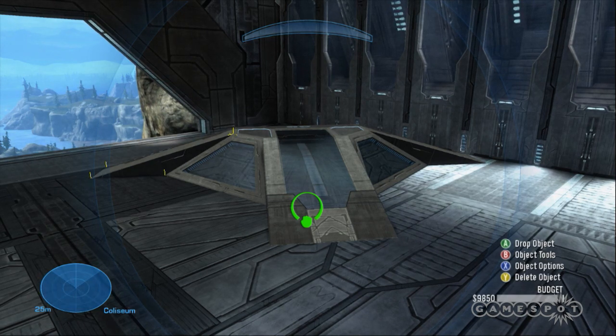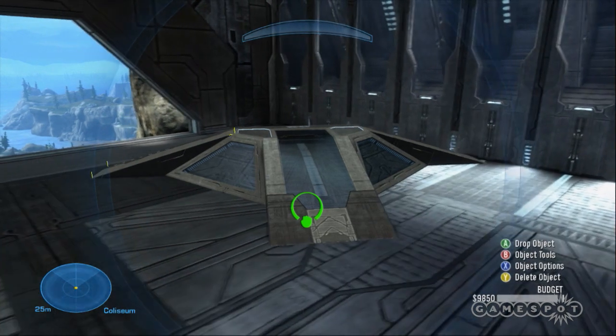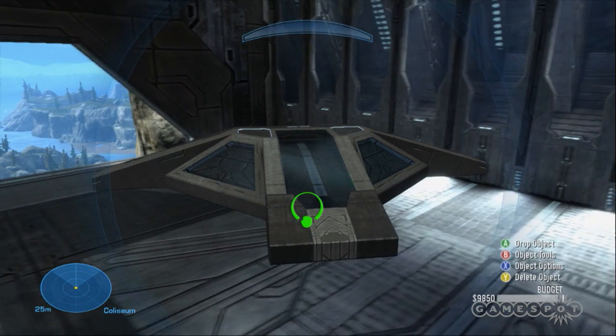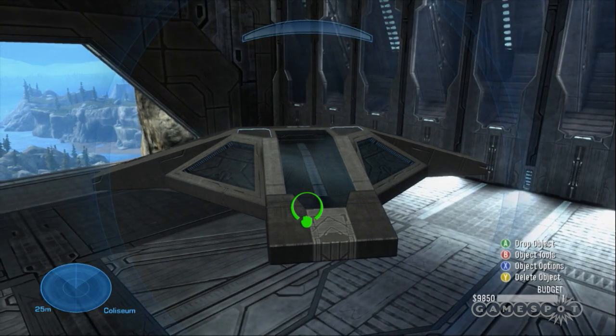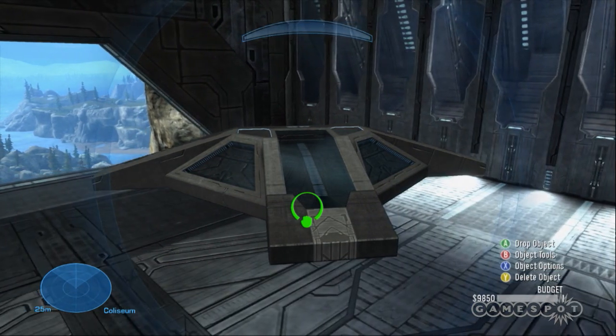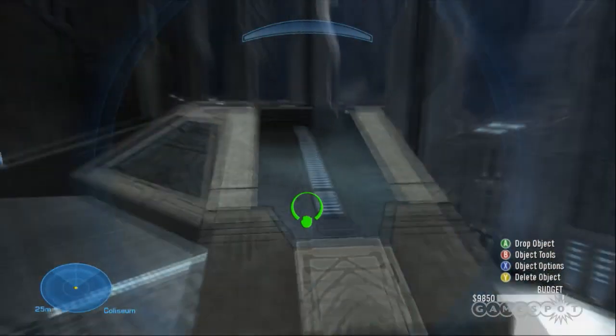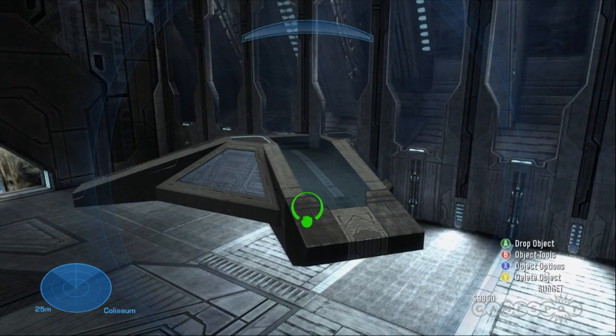For example, in Halo 3 people tried to put objects into the environment — say they didn't want to use the entire piece, they wanted it to be like half of a wall or something. It was very difficult to do in Halo 3, but in Reach we modified the physics model so that it's as easy as actually just placing the object in the space where you want it to be.